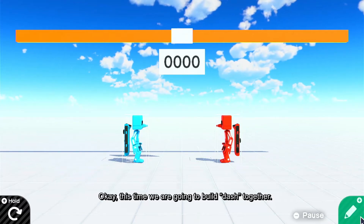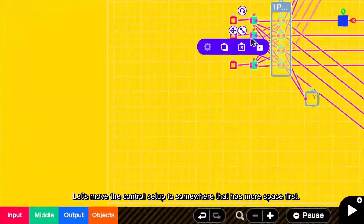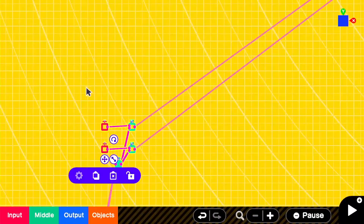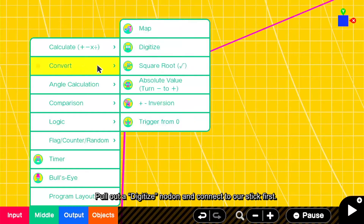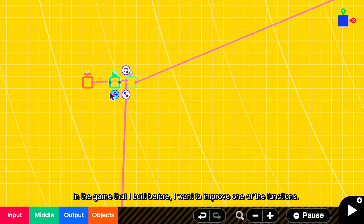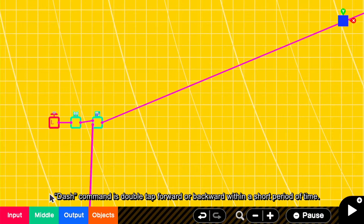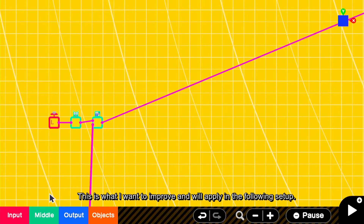This time we are going to build dash together. Let's move the control setup to somewhere that has more space first. In the game that I built before, I want to improve one of the functions. The dash command is double tap forward or backward within a short period of time. While the player moves forward, the player still can input the second forward to trigger dash. This is what I want to improve and will apply in the following setup.